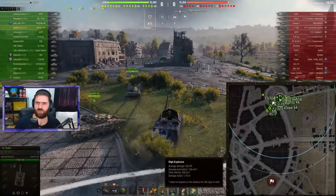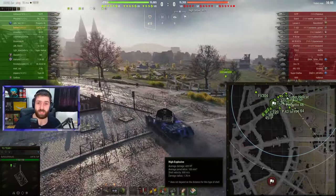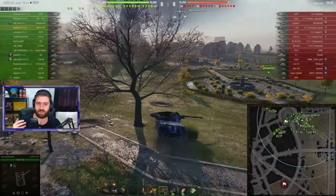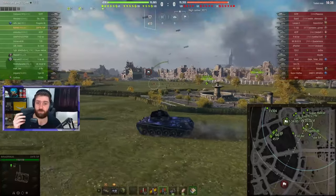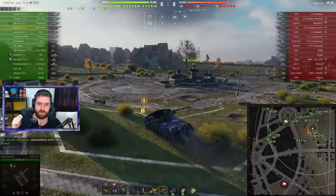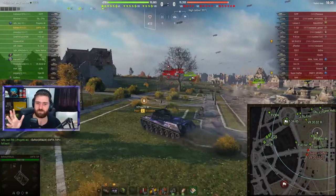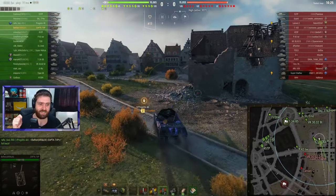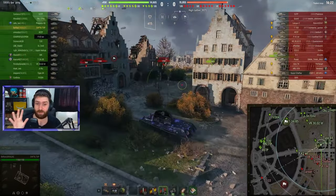As you can see, already loading HE — this vehicle has incredible HE rounds: 100 millimeters of penetration, 420 damage. And if you set this vehicle up correctly you can get like a 4-second reload. If you go all out and put bond gun rammer and stuff like that, you can actually get this vehicle to have like 6,000 damage per minute — something disgusting like that.